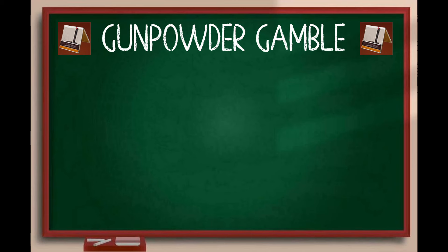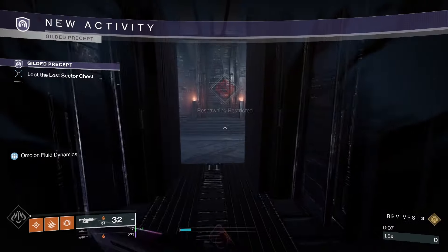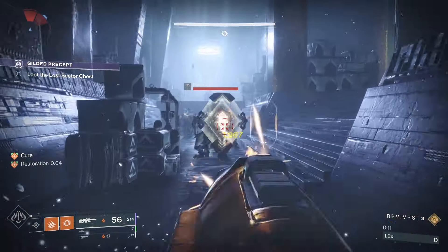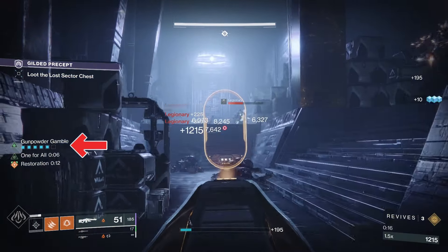First up for Hunter is Gunpowder Gamble. The in-game description says defeat targets with abilities, solar debuffs, or solar weapons to charge up an improvised solar explosive. Throw a solar explosive that can be shot in mid-air to cause an ignition. This takes 6 charges to build up and then we get the explosive. You can shoot the explosive in mid-air, or just throw it on a target or the ground and it will ignite after 3 seconds.